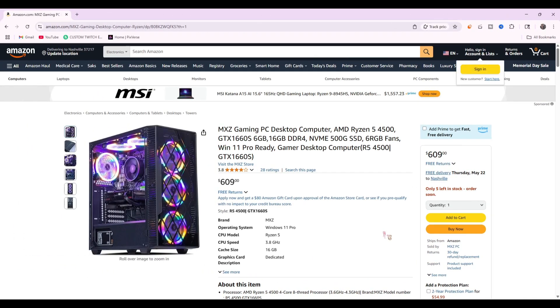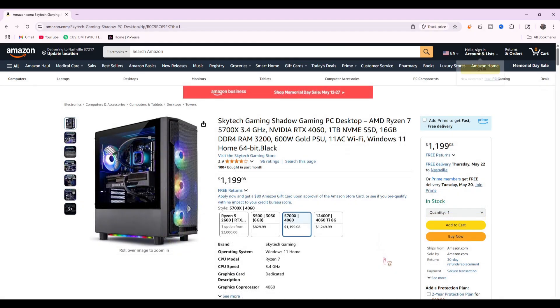The first desktop option — only five in stock — is a budget PC with Windows 11, Ryzen 5, 16 gigabytes of RAM, a GTX 1660 graphics card, and SSD storage. This is specifically for Firestorm. Funny enough, this desktop is actually cheaper than the cheapest laptop I suggested.